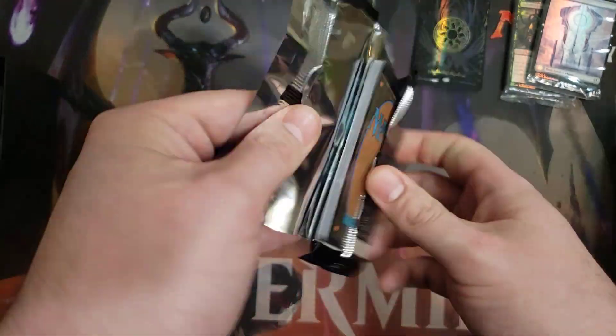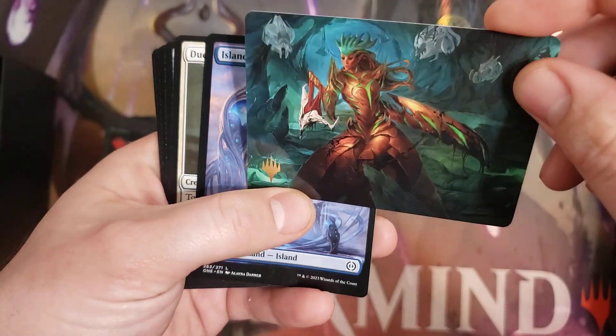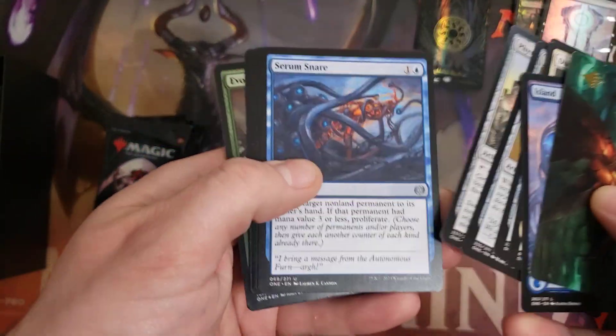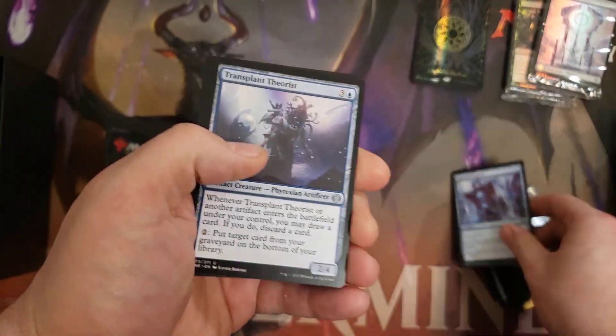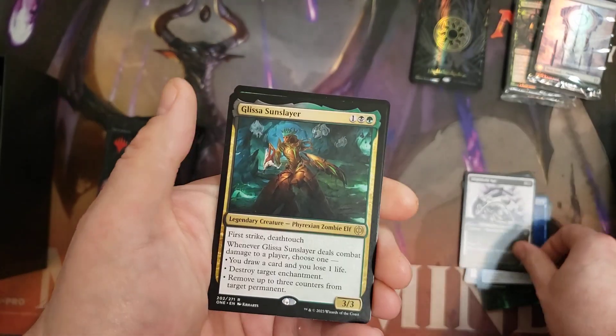Let's see what we can get in our first rare pack. We got a stamped art card — some of those art cards are worth some money, most of them aren't. Alright, just getting through our first commons and uncommons here.